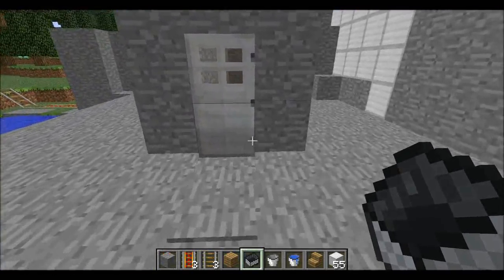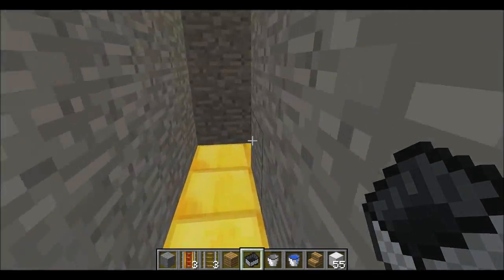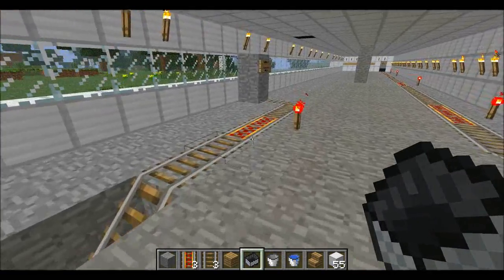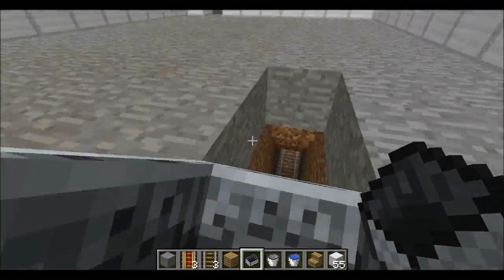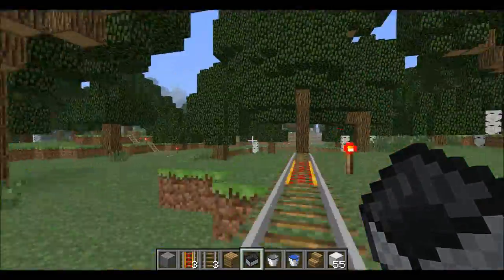I also made a railway station leading back to the sandstone village. All we got so far is sandstone village and the medieval. Sandstone is pretty much done. Medieval — not even close, as you can see. So right now we're going to the sandstone.